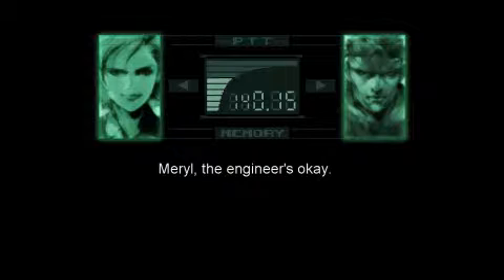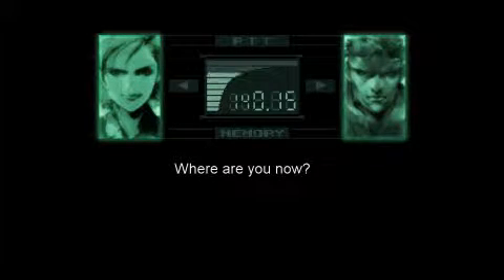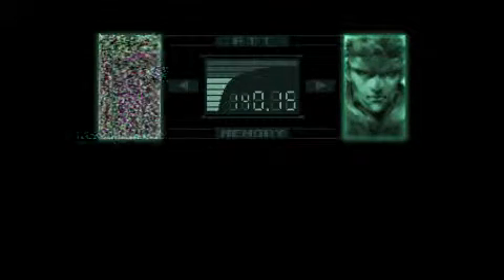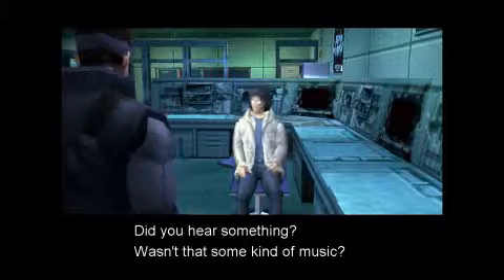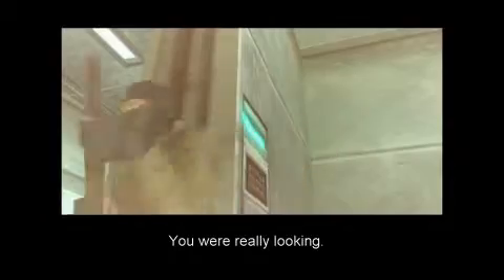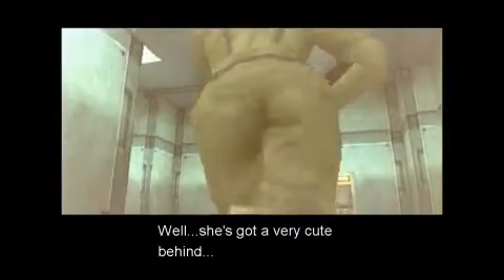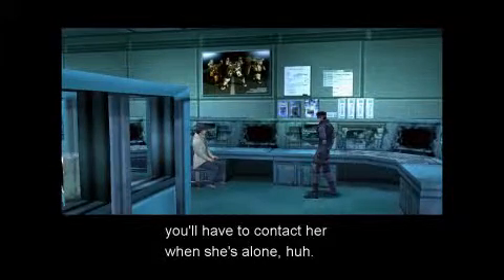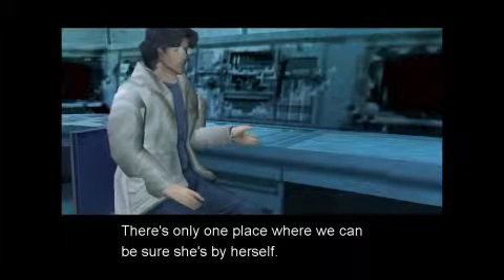Meryl, the engineer's okay. That's a relief. I want you to look after him. Where are you now? Very close. There she is! Over there! Oh no! Damn, they've spotted me! Meryl, what happened? Something's wrong. Wasn't that some kind of music? She was wearing the same green uniform as the terrorists — a disguise? She has such a cute way of walking. She kind of wiggles her behind. She's got a very cute behind. If she's disguised as the enemy, you'll have to contact her when she's alone. There's only one place where we can be sure she's by herself.